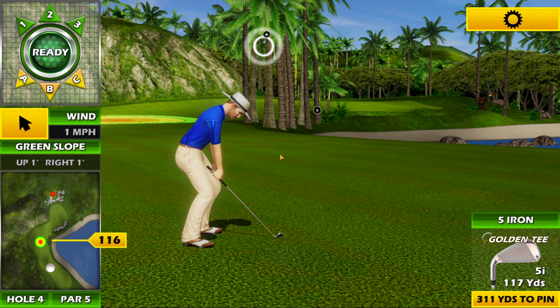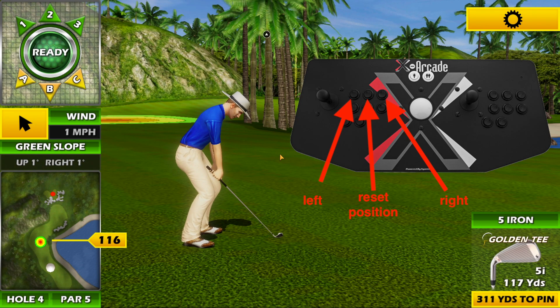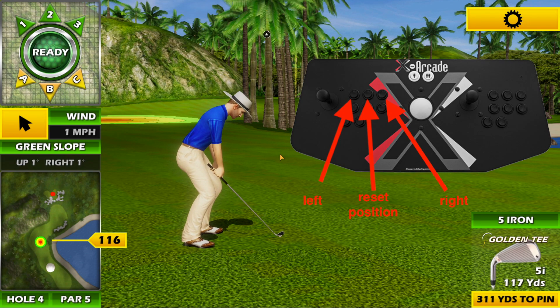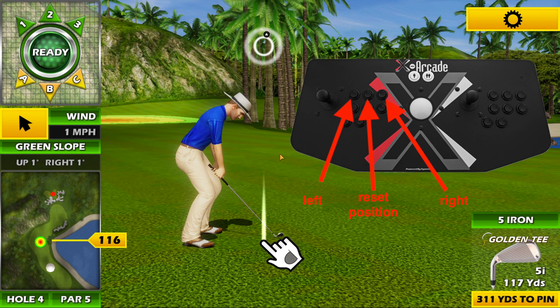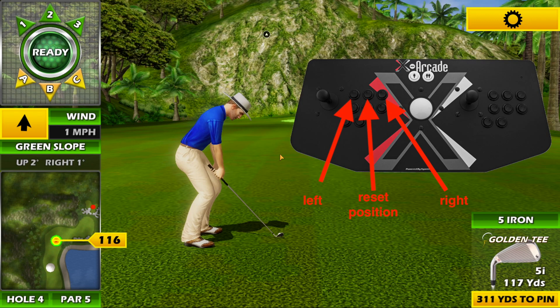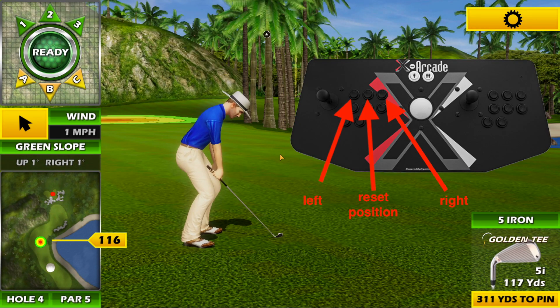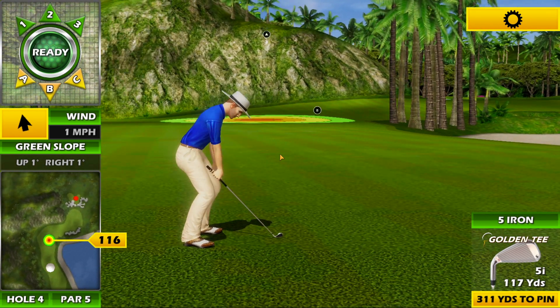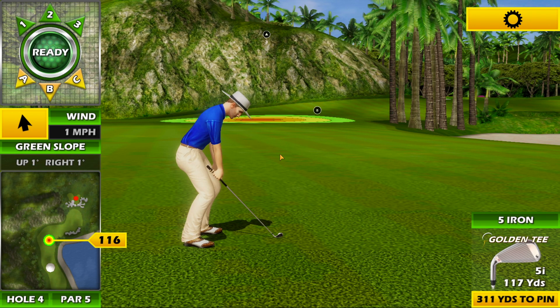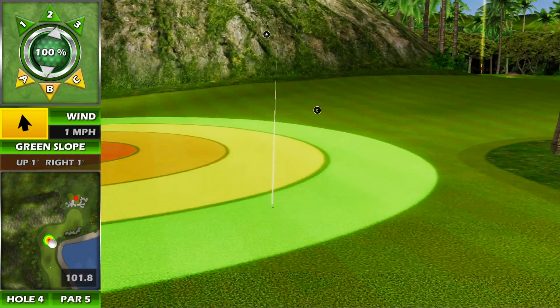Now for the control panel — player one, the top three buttons: the left button is going to move left, the rightmost button is going to move right, and the center button is going to bring you back to the home position. So if I press that first button on the left, that's going to move you to the left. The one to the right is going to move you to the right. And if you press the center button, that's going to bring you back to the home position.